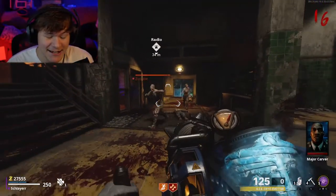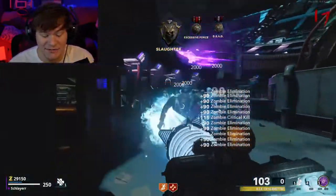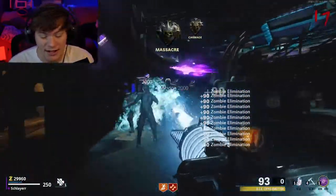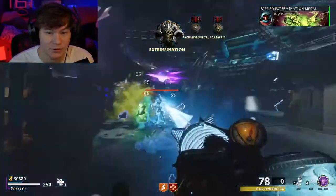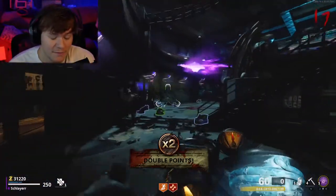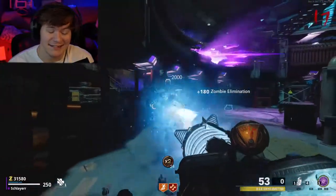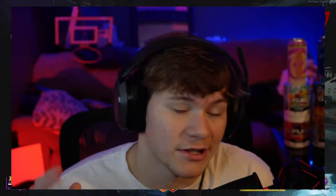Down to our number four spot, we're going to put the Cryo freeze. It's actually not that bad of a wonder weapon — I kind of like it. It freezes and slows down the zombies as well as the Megaton, but it doesn't really kill them very fast, doesn't have as much ammo as the other ones, and overall it's just a pretty average wonder weapon. For high rounds you're not going to get too much use out of it. You run out of ammo really quick and the suction mechanic just realistically cannot catch anything. I'd give it a solid fourth place finish.